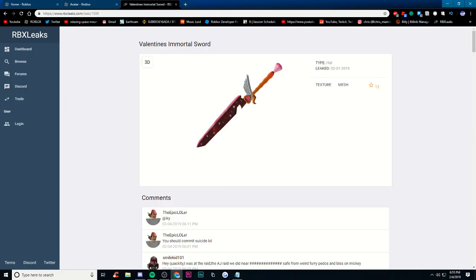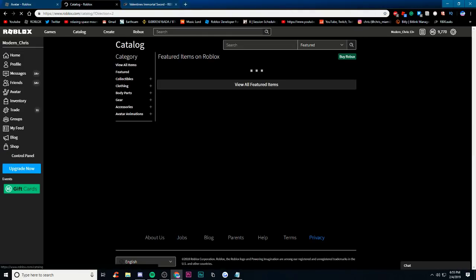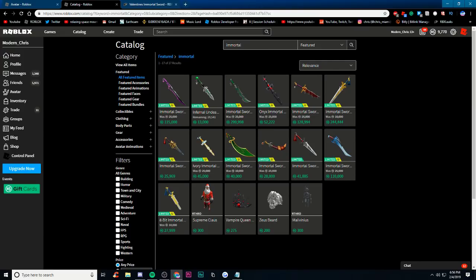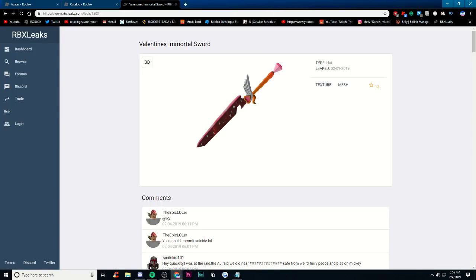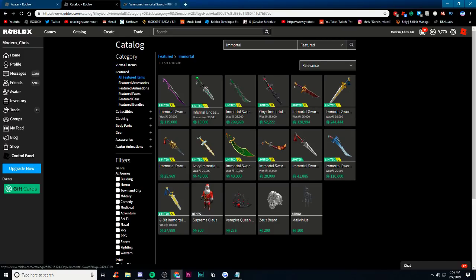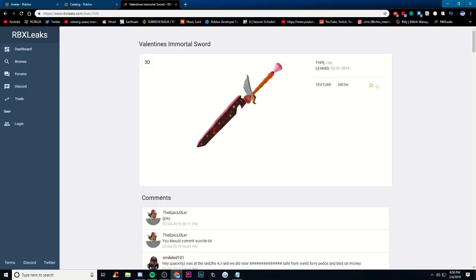The Valentine's Immortal Sword. This is actually going to be coming out on Valentine's Day, and like the other Immortal Swords it's going to follow the same tradition. If I search Immortal, you'll see all the Immortal Swords — they're usually 25,000 Robux, though a few are 10,000. I don't think these will be 10,000 — they're probably going to be 25,000 Robux. If you can afford it, like I said in my last video, go for it. Because these things go really expensive — as you can see here: 50,000, 45,000, 200,000. They go very expensive. I'd pick this up if you were fast enough and had enough Robux.